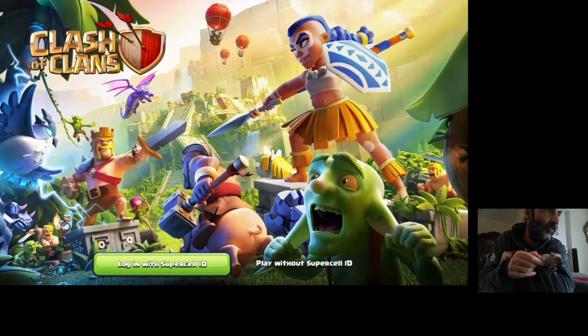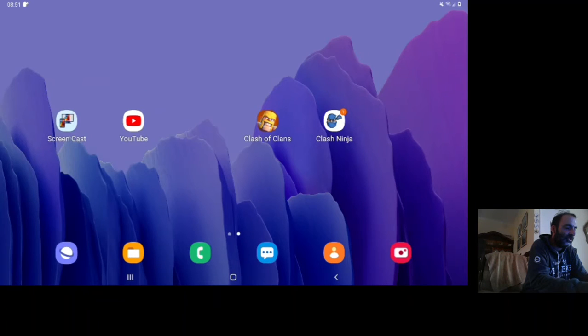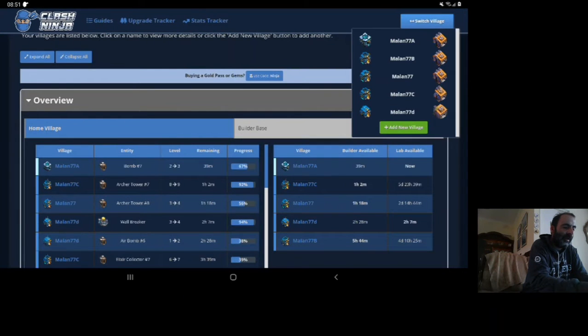So today what I want to do, I've got a very nice upgrade that I want to start running with my dragons. And again looking at pushing it. So before we go into Clash, I just want to go to Clash Ninja to see the progress on my main base.